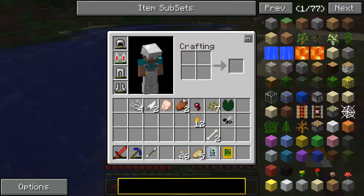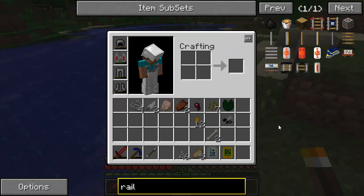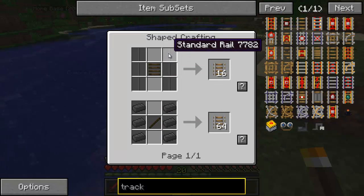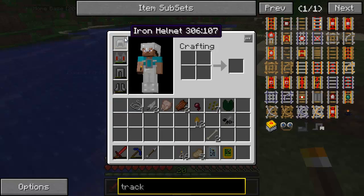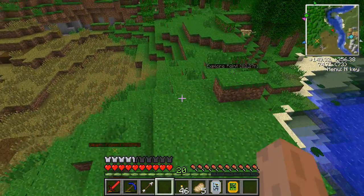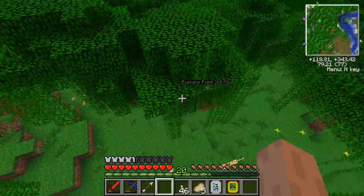The thing about this pack — where is the standard rail? Is it called track? It's called track, okay. Steel, I see. So the Railcraft mod is part of this pack, so to make rails I need a coke oven and a rolling machine.